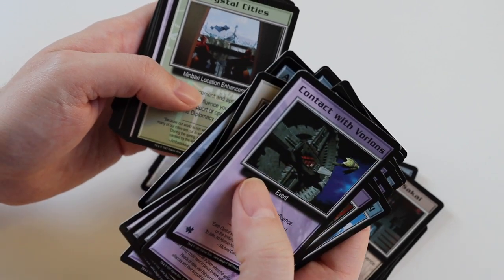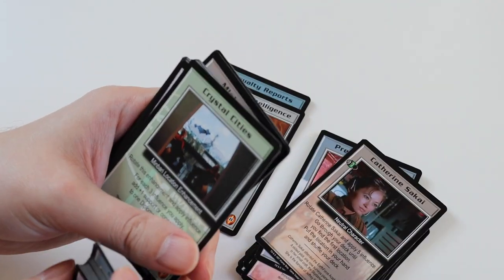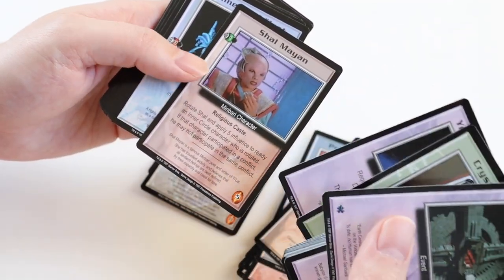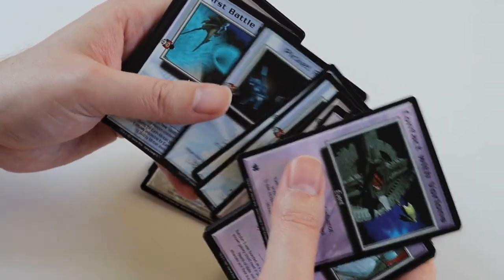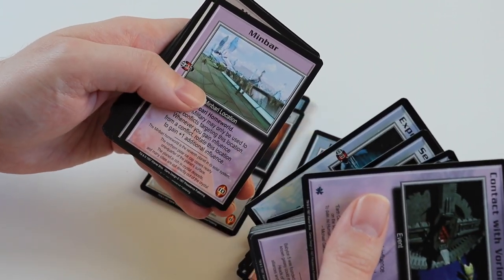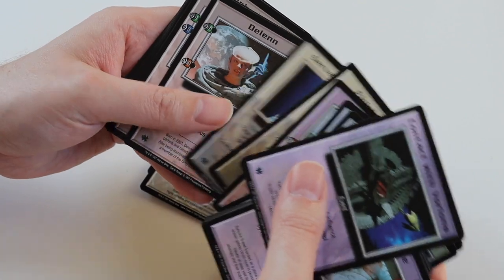So quite a lot of these are duplicated between the factions. Crystal Cities, You Are Not Ready, Xiao Mei Yang, Homeworld Fleet, Colonial Fleet, Picket Fleet, First Battle Fleet, Second Battle Fleet, Expeditionary Fleet, Minbar, Finish the War, Servants of Order.